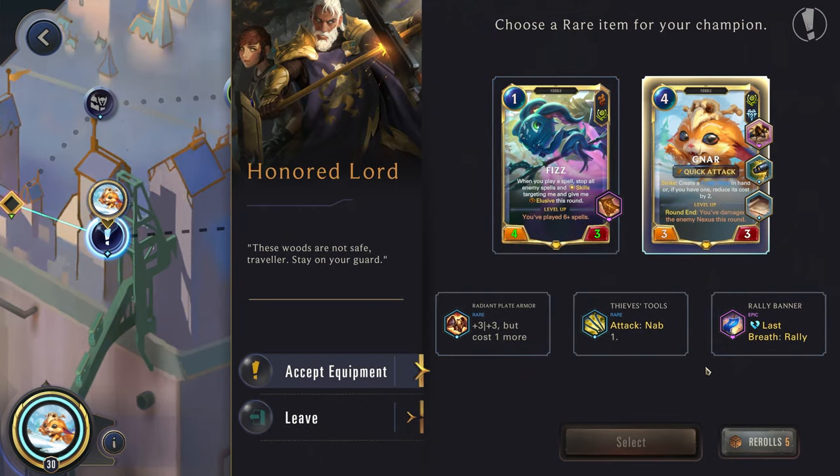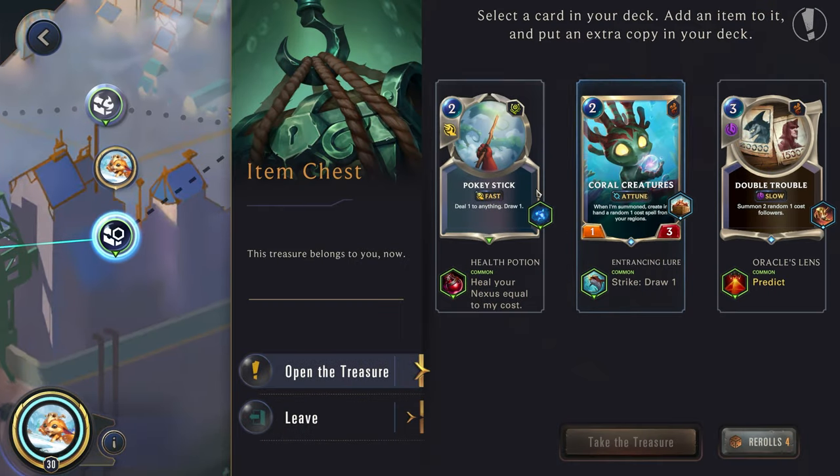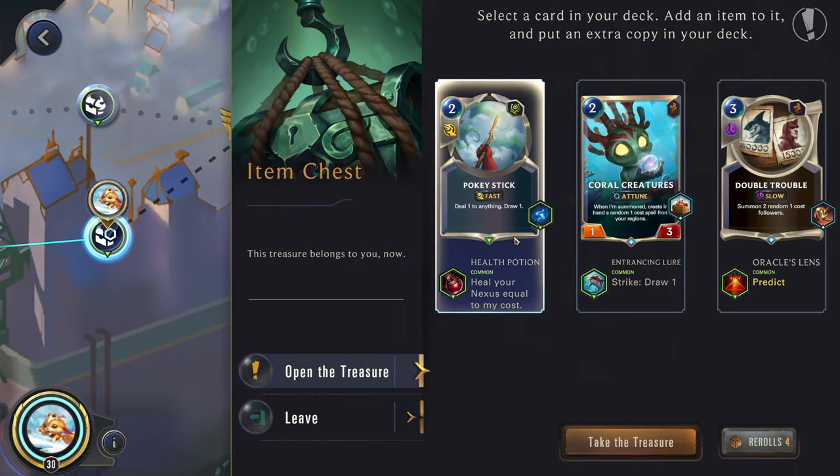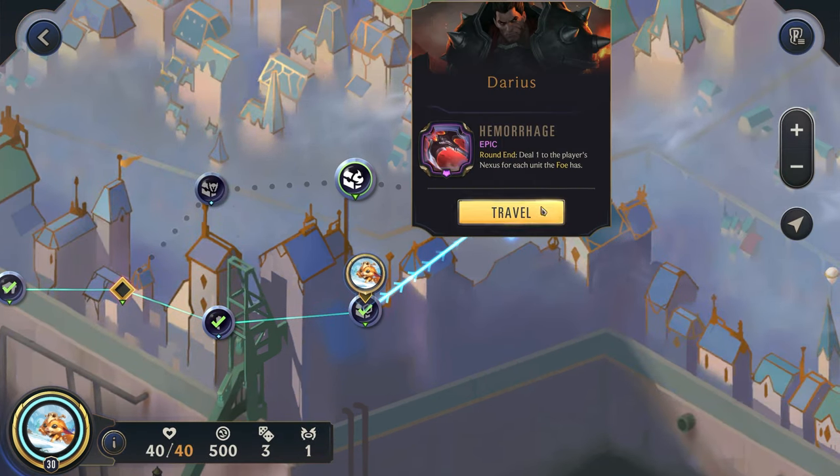Last breath rally — hopefully our Gnar is not going to die. Shadow Totem. Fury. I think let's go for the Shadow Totem. Item chest — Pokey Stick's not bad, giving us a bit of sustain. Let's try for some rerolls though. Having tough would be pretty nice. Darius — a pretty solid opening hand.